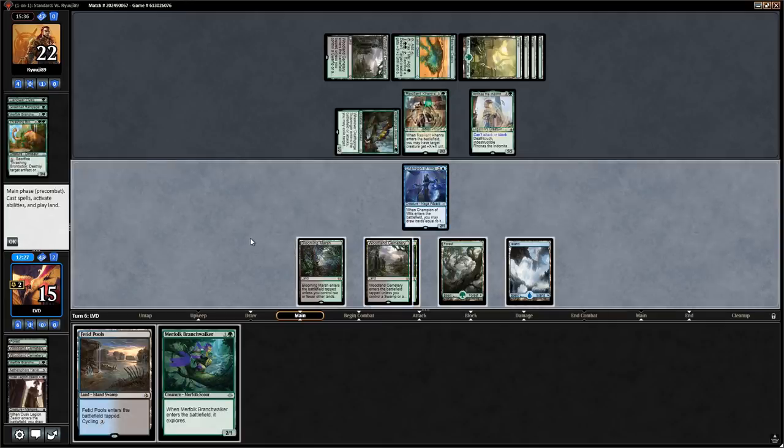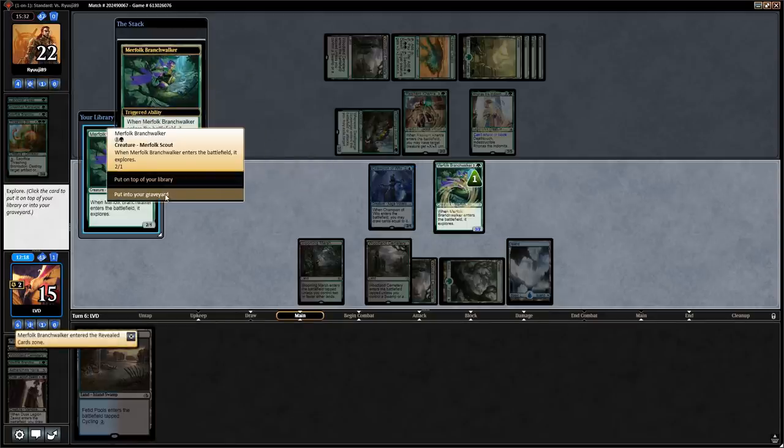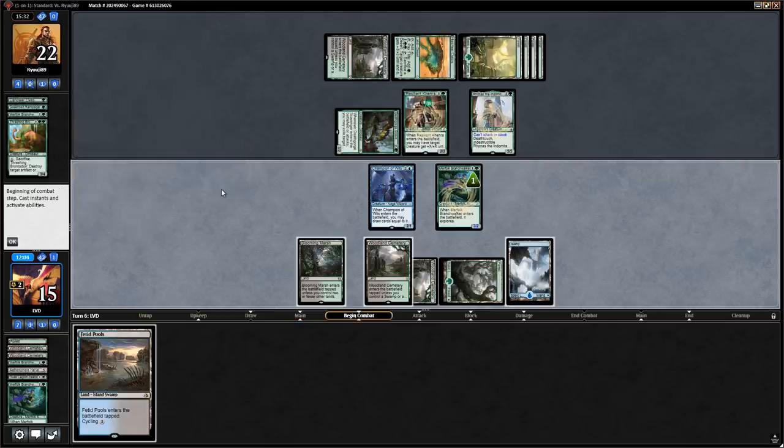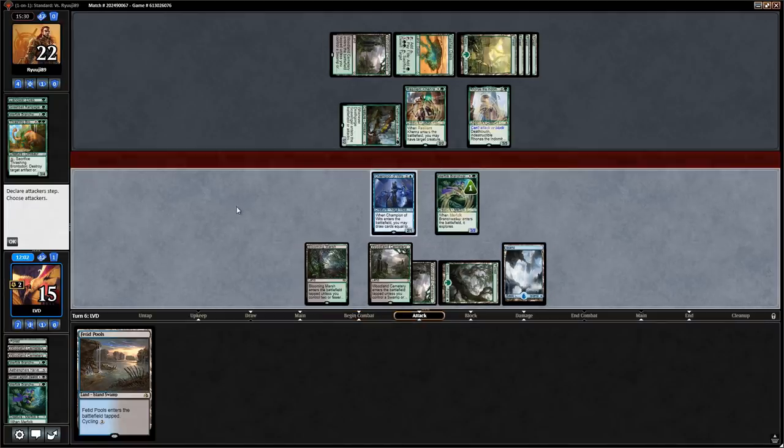Branchwalker finds another Branchwalker — we already put one in the graveyard, so put this one there too. We might as well cycle Faded Pools in case we draw into a tap land and then draw Muldrotha next turn.